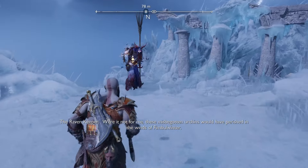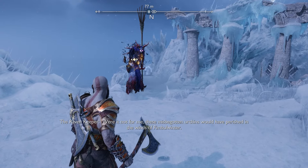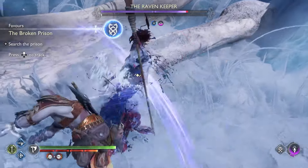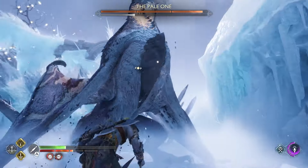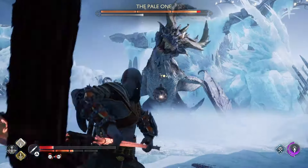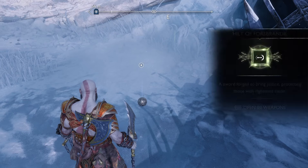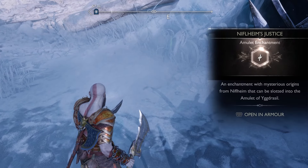With all the chests open you'll be introduced to the raven keeper who seems pretty miffed that you killed all of their ravens. Naturally it's boss fight time, so you'll need to head to the nearby area to fight the raven keeper. Once you've got them down to about a quarter of their health they will vanish and an ice dragon called the Pale One will appear instead. Defeat the Pale One to make the raven keeper reappear and then finish them off to complete the Eyes of Odin favour. The Pale One will give you two dragon claws and the raven keeper will drop a hilt relic and the Niflheim Justice enchantment.